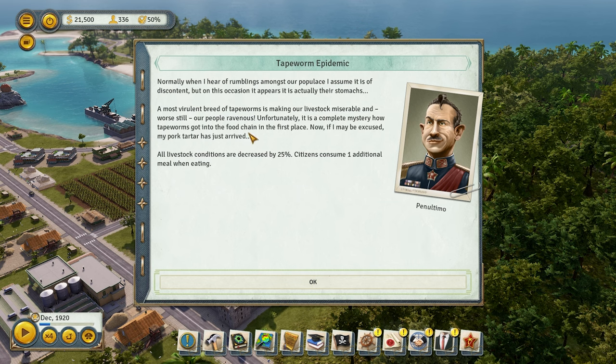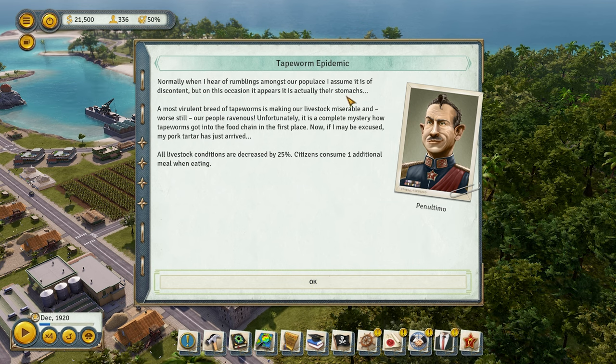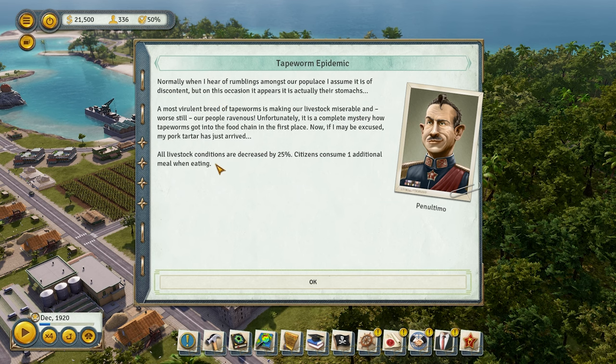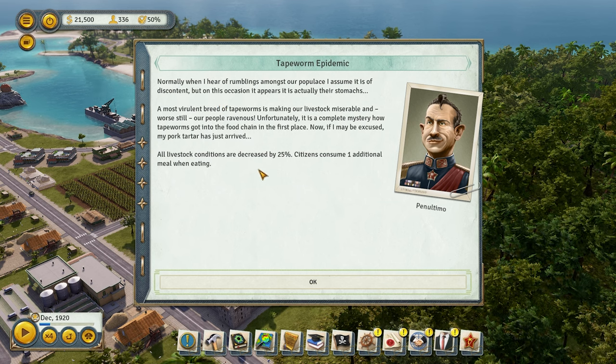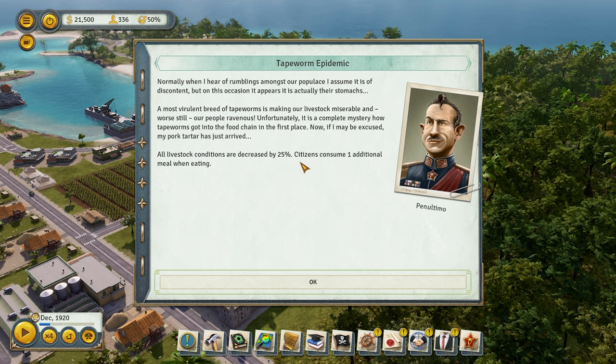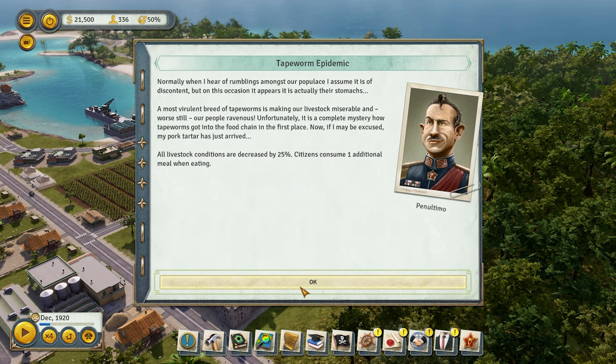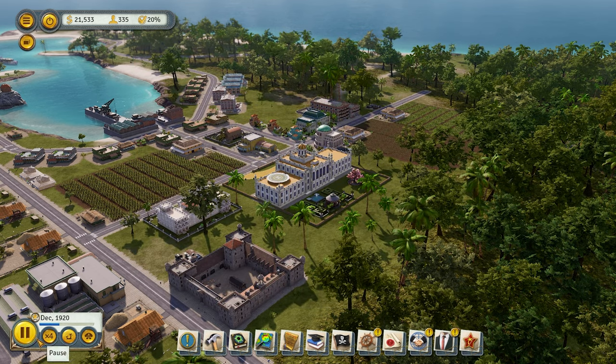Let's see what's going on. Normally when I hear rumblings amongst our populace, I assume it is of discontent, but on this occasion it beats actually their stomachs. Uh-oh — all livestock conditions are decreased by 25%, citizens consume one additional meal while eating. So somebody got some tapeworms. Not sure what's happening in Tropical World.